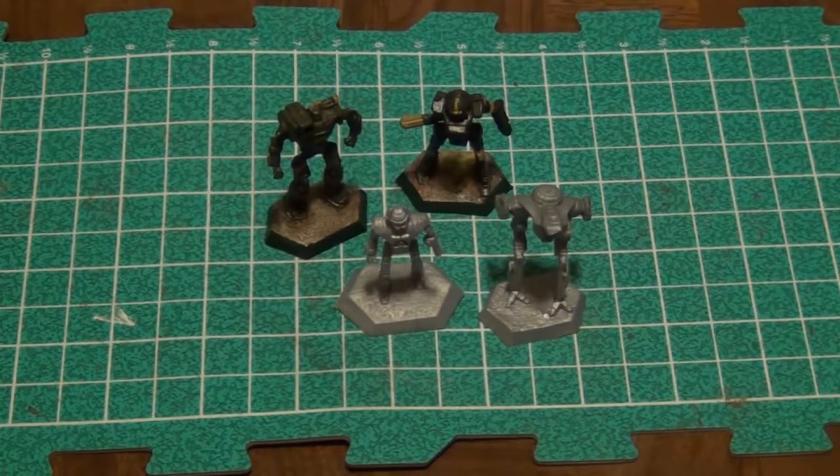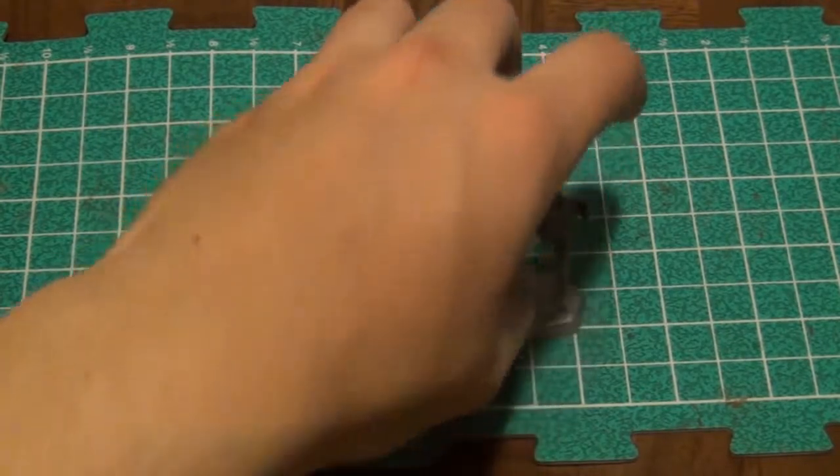I thought I'd show you the four most important mechs, because these are the mechs you're going to be using if you're following the box set protocol — doing the quick start rules, the green training scenario, and stuff like that. Also, if you're following the online PDF you can download: if you go to Catalyst Game Labs' website and go to the Battletech section, you can download some quick start rules PDF, which has the green training scenario as well as an advanced training scenario.